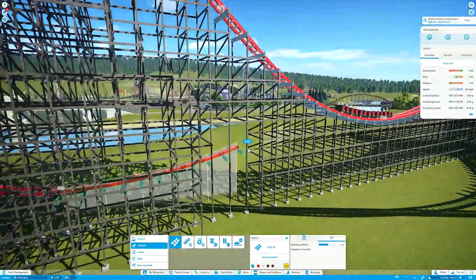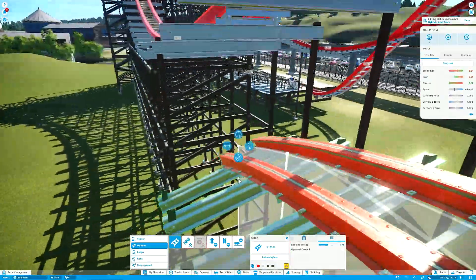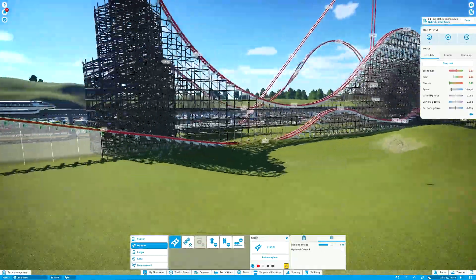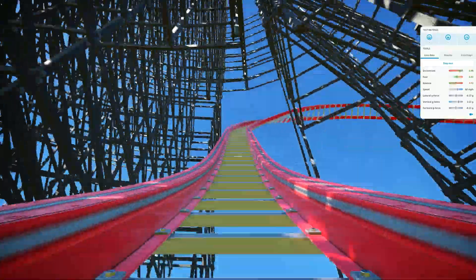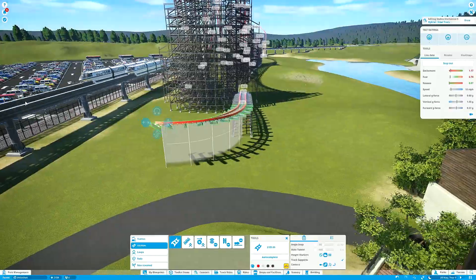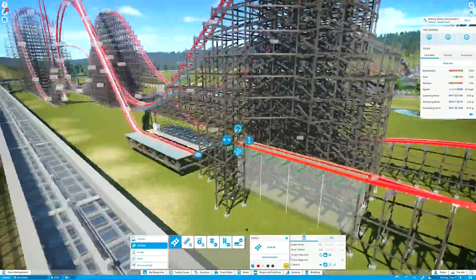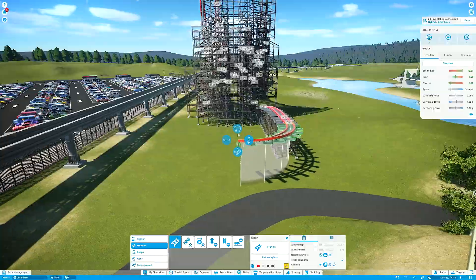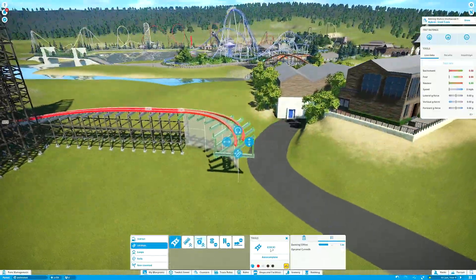That's something worth considering if you're designing your own RMC or trying to go for a realistic one compared to those built now. Here's another quick POV at four times speed. It's not a particularly long layout — I didn't actually check the length in meters or feet and compare it to other RMCs — but I was happy with the length and decided to try and bring it back to the station, which was easier said than done. I was trying to get things smooth without any awkward S-bends or wobbling in the track.